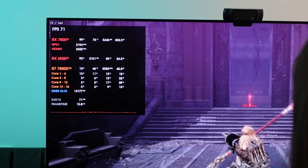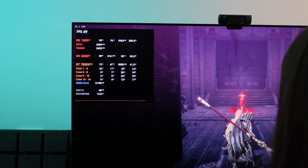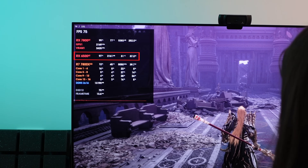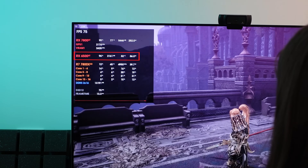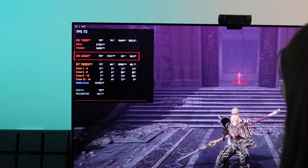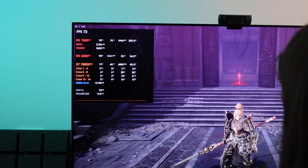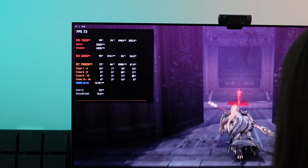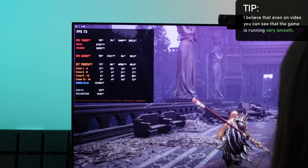The 6500 XT is consuming around 50–58 watts to run the algorithm. That's the price — more power consumption. If you use an older card like the RX 570 or RX 580, power consumption will be even higher. But apart from power draw, it is working very, very smoothly.